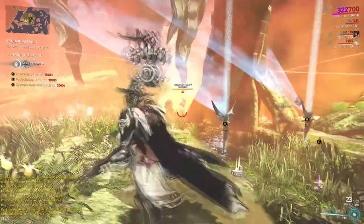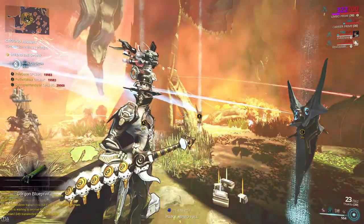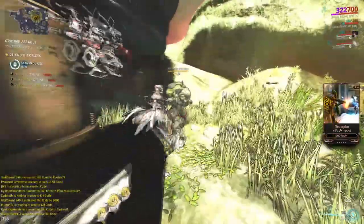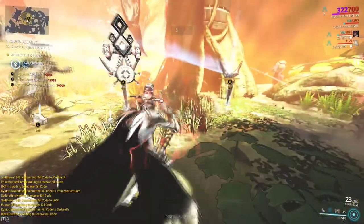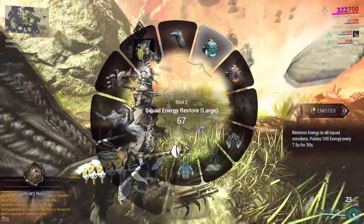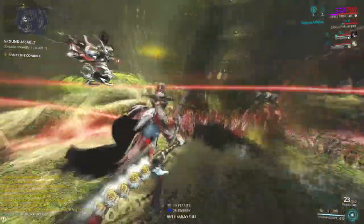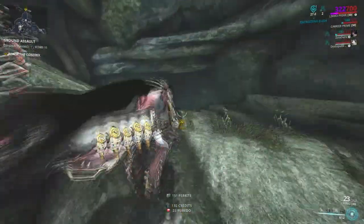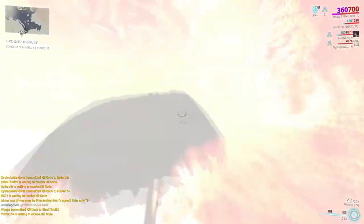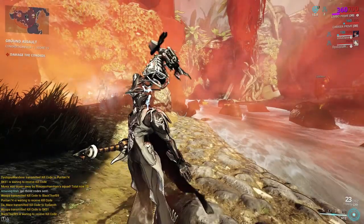That's pretty much it — you rinse and repeat. The Condrix will move to a new location, open its chest, you fight off Sentients and destroy the orb. You can use Limbo's passive to shift in and out of the rift so you can't even die while traveling, then recast. A good addition would be having squad energy restores — they're quite decent. If not, use your Zenurik to gain energy. Jump into shift form, go to the next one, rinse and repeat. That's pretty much it for this AFK ground assault build. Thanks for watching and I'll see you next time.